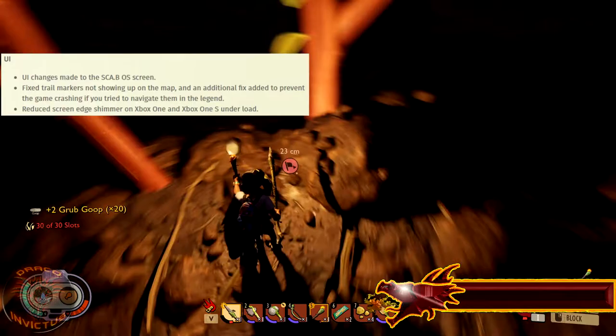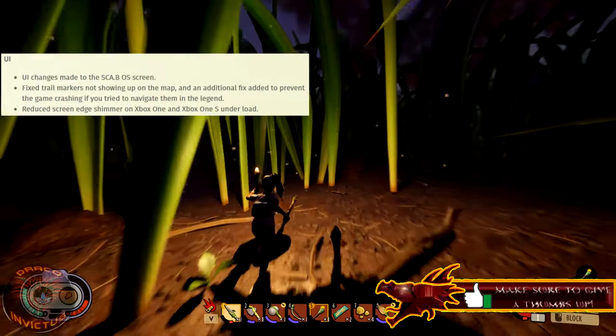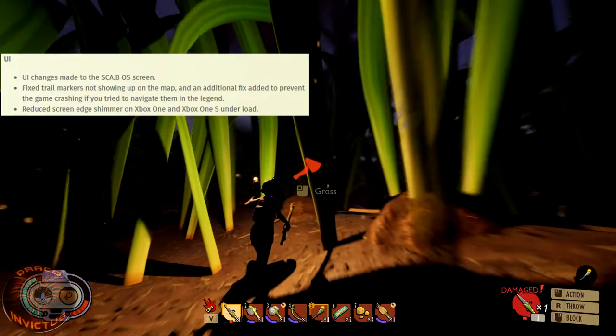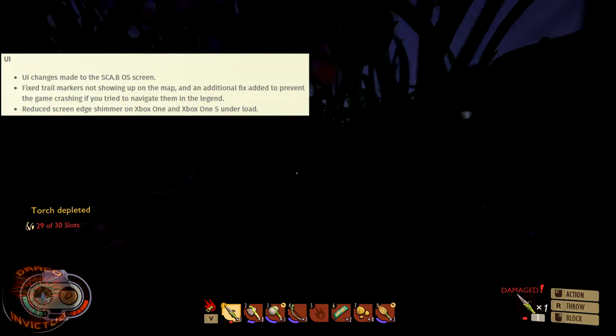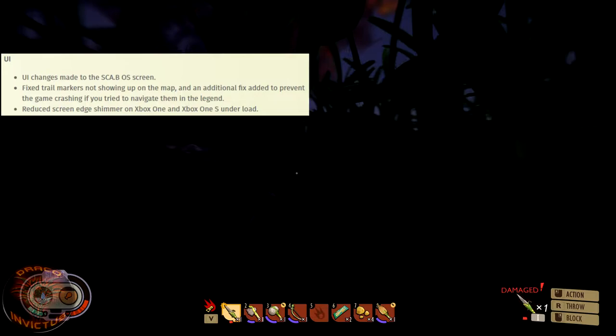Under UI fixes: changes were made to the SCA.B OS system. They fixed trail markers not showing up on the map, and added a fix to prevent crashes when navigating trail markers in the legend — I ran into this during a live stream, clicked on trail markers in the map and the game crashed to desktop. They also reduced screen edge shimmer on Xbox One and Xbox One S under load.